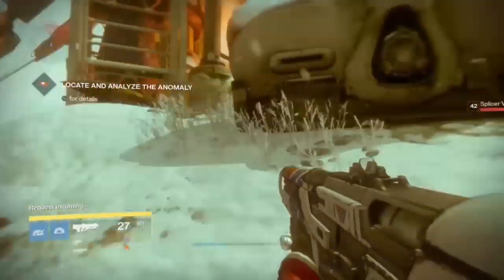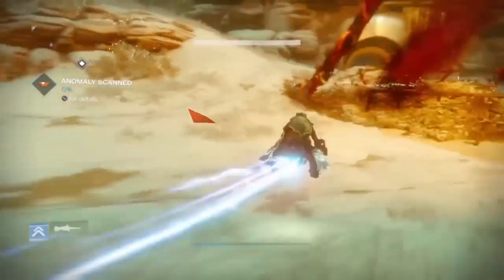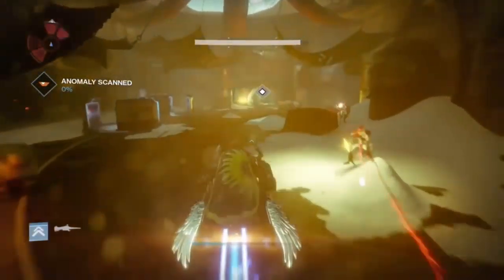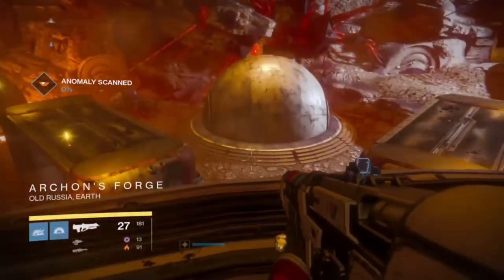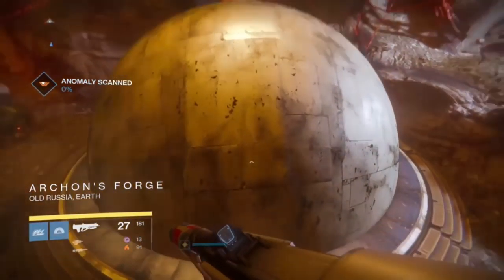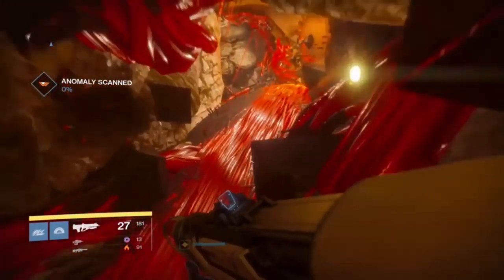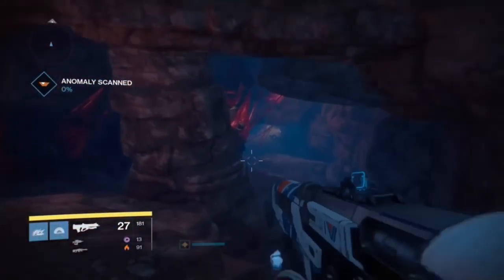Once we actually get the beacon we're looking for, we're going to go inside the building in the Archon's Keep and make our way down until we get to the Archon's Forge. Once we get there, go straight ahead, jump over the little dome shape in the middle, and there's going to be a hole in the wall — go straight in that hole and work your way all the way down until you get to an area called Site 6.